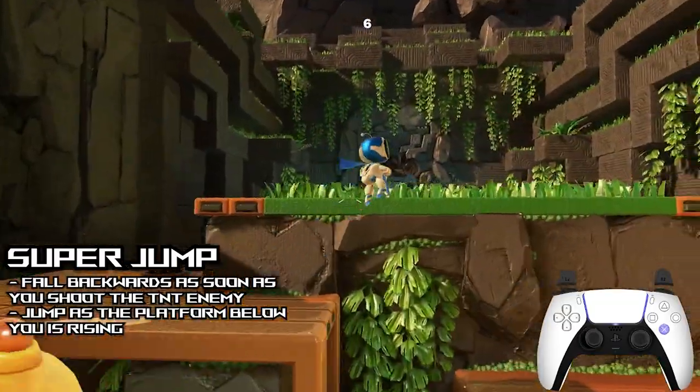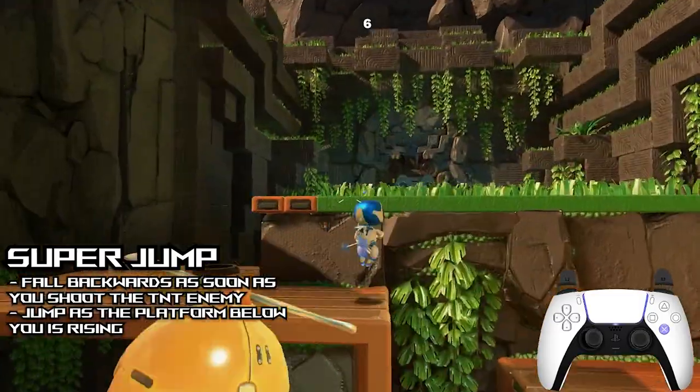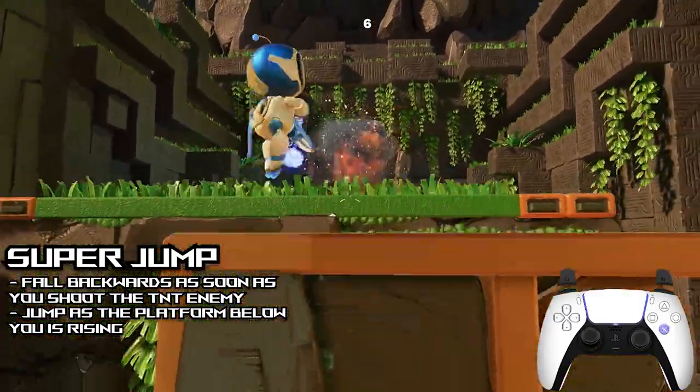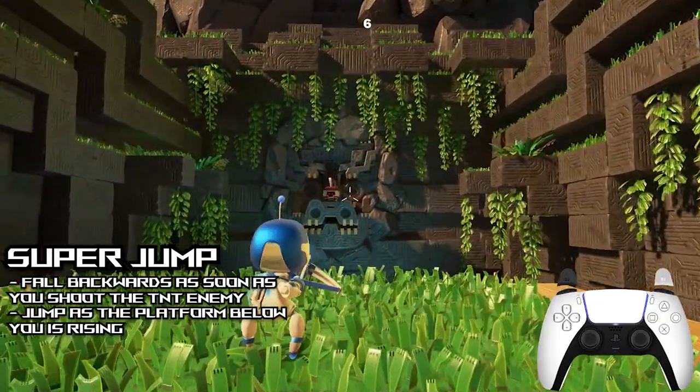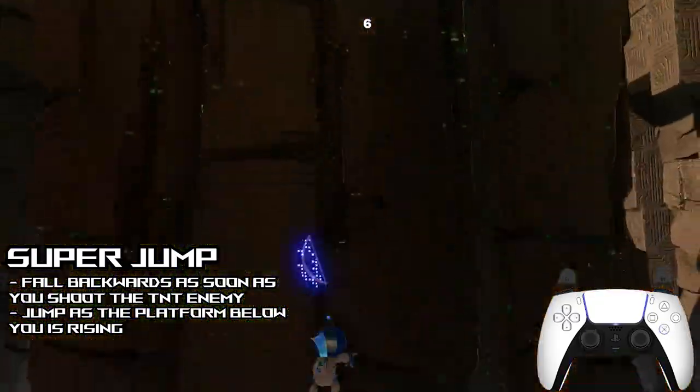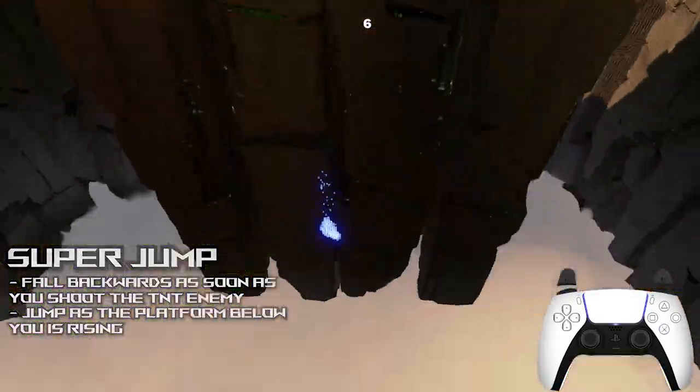If you find that whenever you do your jump you do not get a big jump but get a regular one and jump back up on the platform to where the boss is, that means you are timing your jump just a little too late. If you find that you're doing a hover or that you do not jump off of the platform at all and it pulls you down, then that means you are jumping too early.